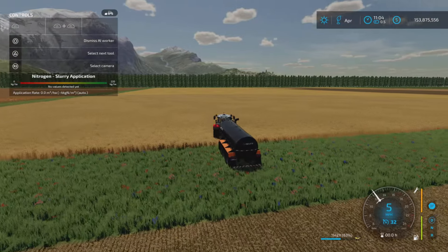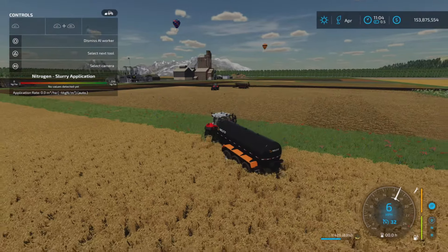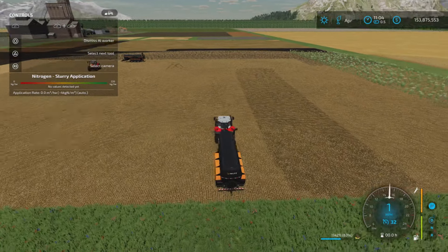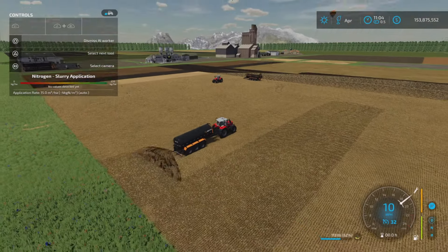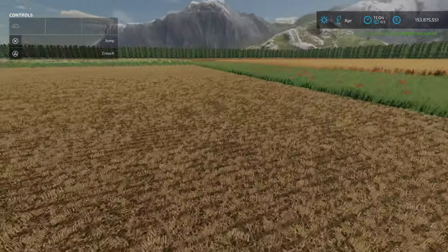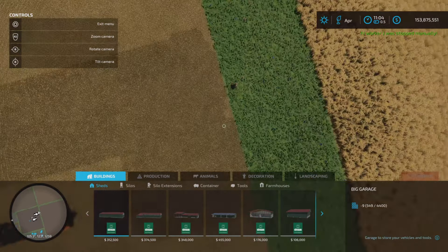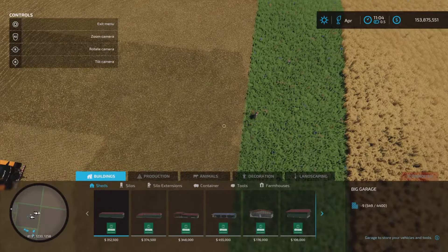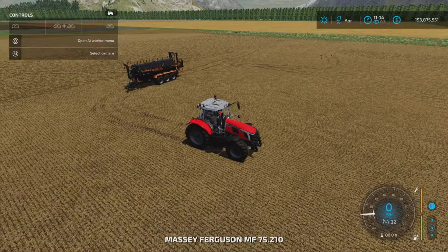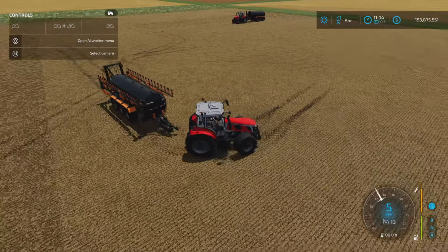As he turns around we'll show you — it's very economical in its movements. It will miss a little bit at the ends because of the triangular type spreading pattern. You're going to have little spots like that at the ends, and it doesn't matter if you do a headland or not. You won't have that issue with the drag hose because it spreads straight across, as we will show you.